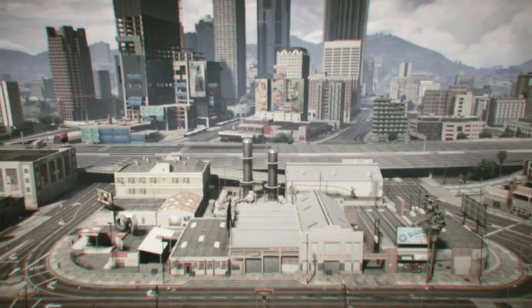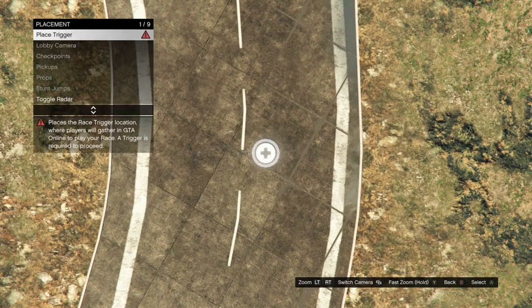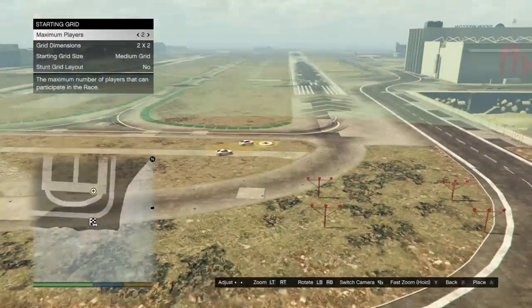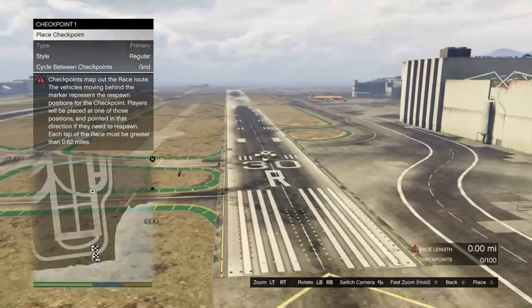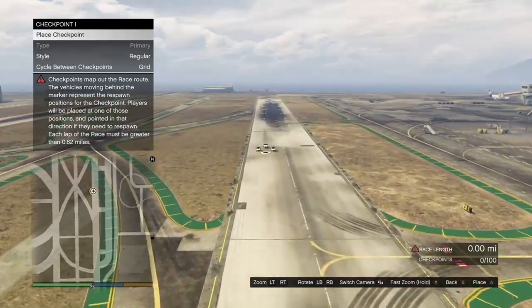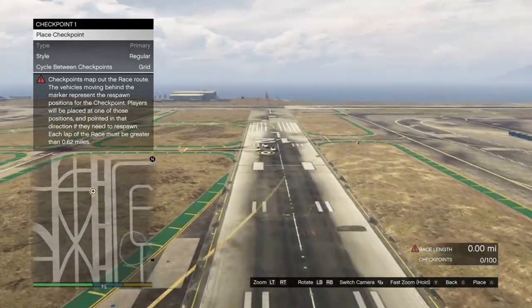Once you've got that, hit your pause button, open up your map, and warp over to the airport. Once you get to the airport, hit B or circle, click on placement, click on place triggers, place down the trigger, then back out. Click on lobby camera, take it, then back out and click on checkpoint. It doesn't matter how many checkpoints you place as long as the race is 0.62 miles or longer. Once the race is 0.62 miles or longer, hit your back button twice and it'll give you the option to test out the race — go ahead and test it.